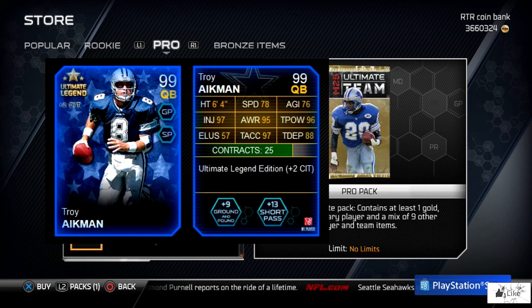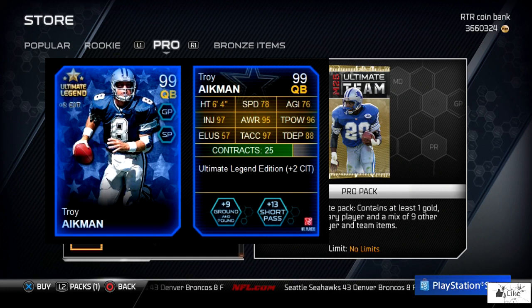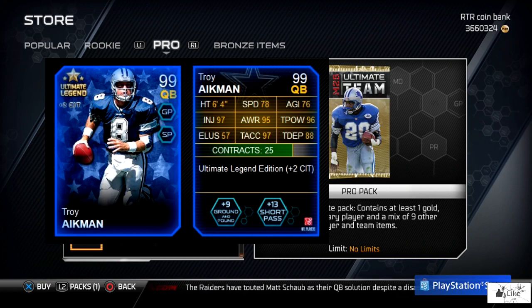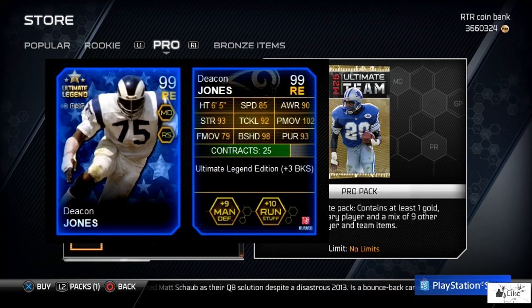Troy Aikman's Ultimate Legend card is the one you have to get the collectible for, which is in packs at the current moment. He gives plus two to catch in traffic, 78 speed, 76 agility, 97 injury, 95 awareness, 96 throw power, 97 throw accuracy, 88 deep throw, plus nine to ground and pound, and plus 13 to short pass chemistries.